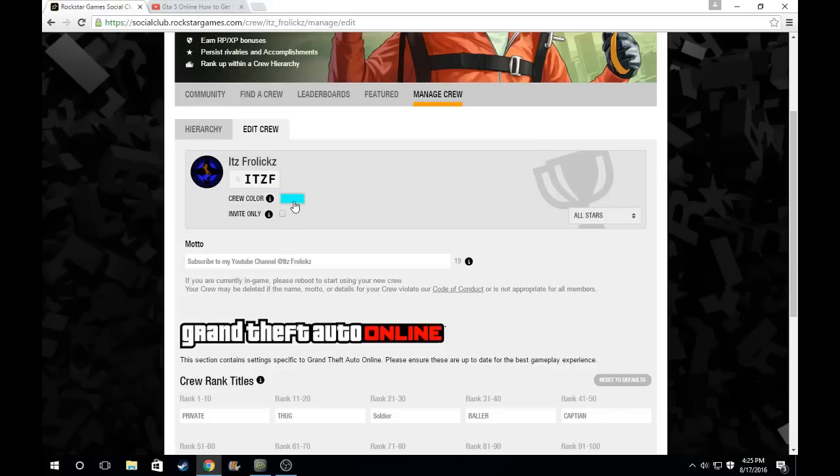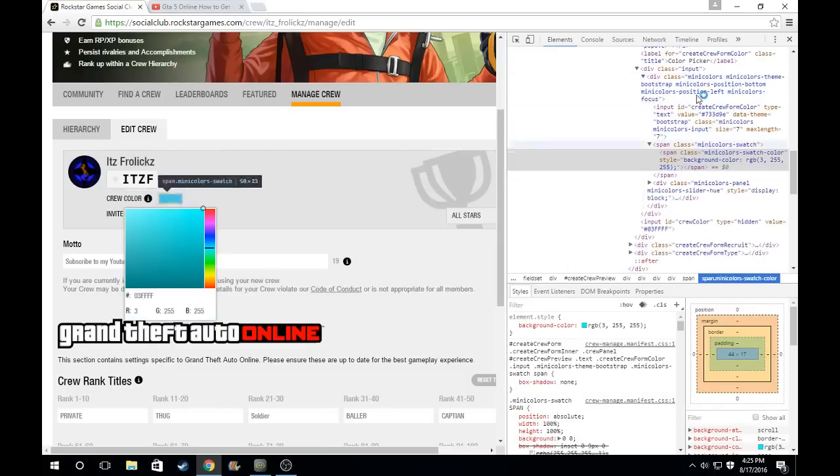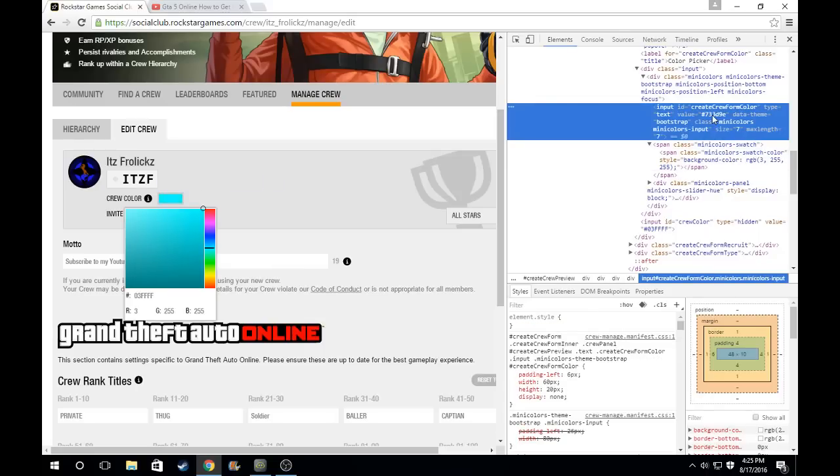What you're going to want to do to actually do this is click on the crew color, then right-click it so you can click inspect — go down to inspect. Once you're at this, it'll come up either on the side or on the bottom. Mine's on the side. You're going to want to scroll through this, and if you did it right and right-clicked, it'll show — just go right up to here and click on it. You're going to see the hex value — just double-click on it to highlight it.